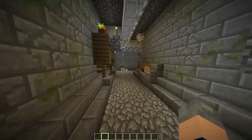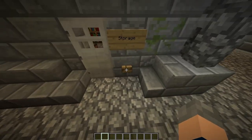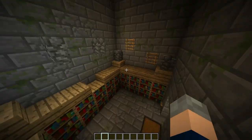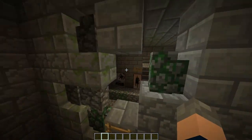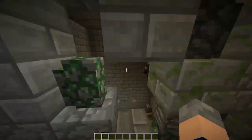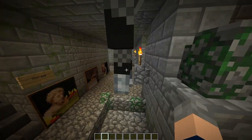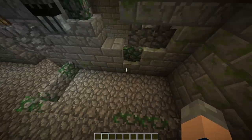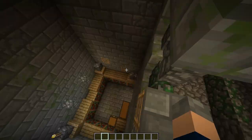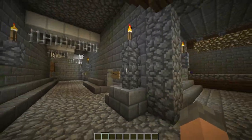Coming down here, basically there were four major changes aside from the visual upgrade. The storage room — we realised this was going to be a parkour way to get out. We forgot about it the first time, so we've added that in now. It's possible to parkour up here to get up to the top — that's another way of doing it. We'd class that as a bug fix, according to Minecraft.